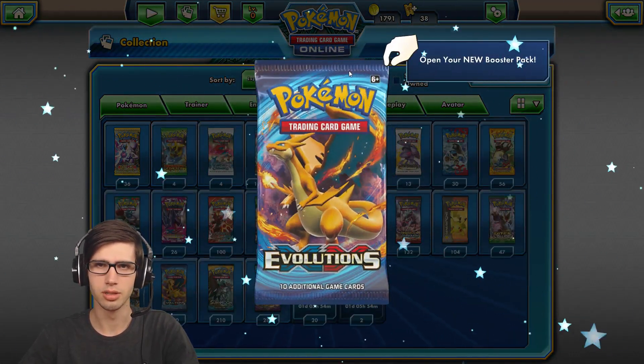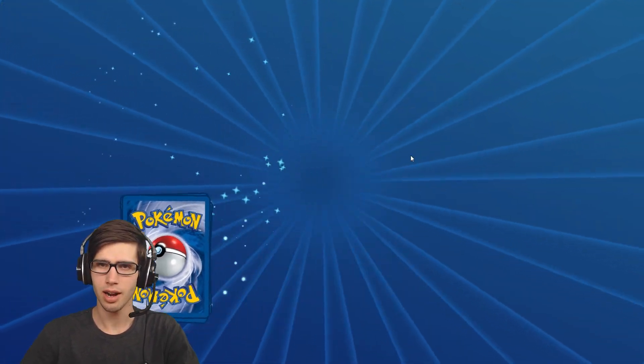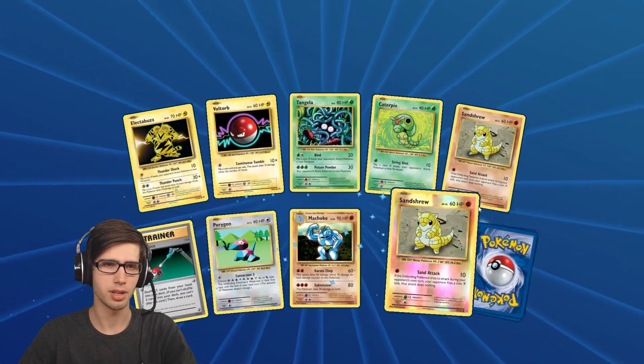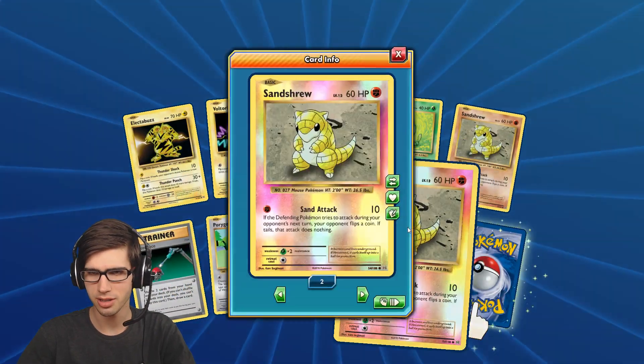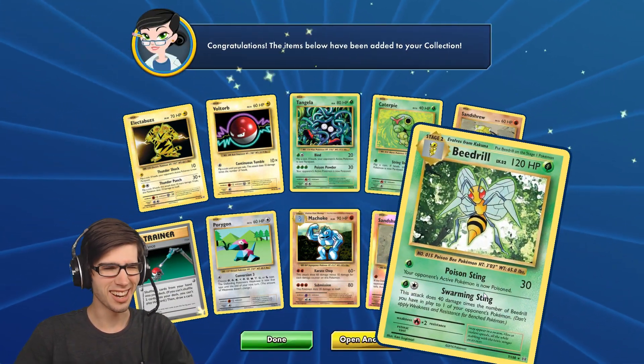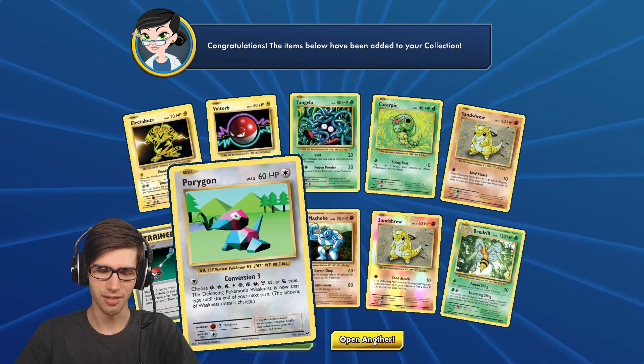One more Evolutions. We got an Electabuzz, Tangela, Caterpie, Sand Shrew, Maintenance, Machoke, another Sand Shrew Reverse Holo, and we got dotted — just the Beedrill Regular Rare.